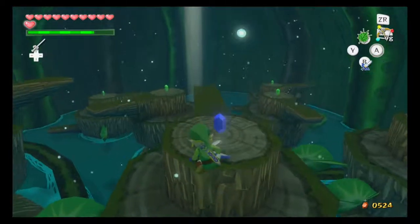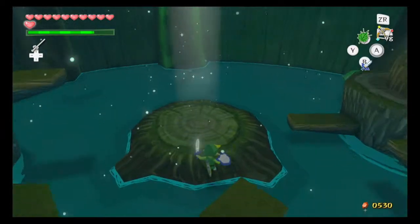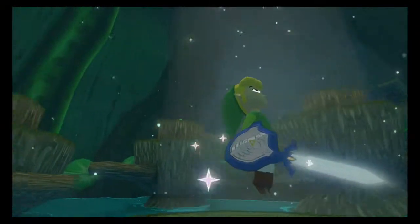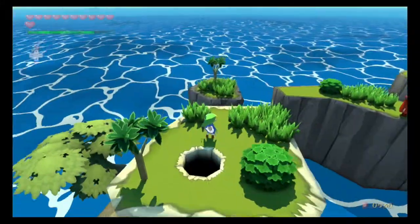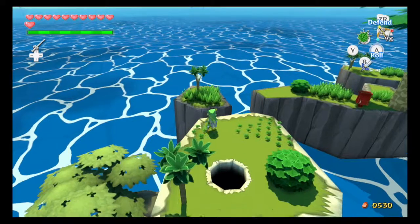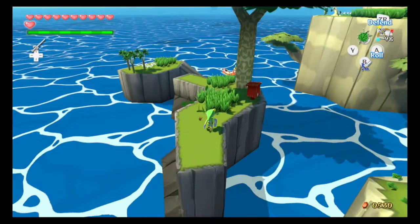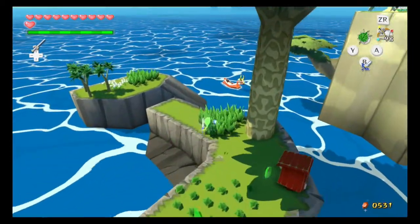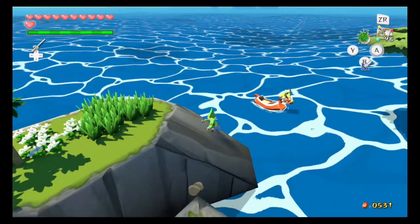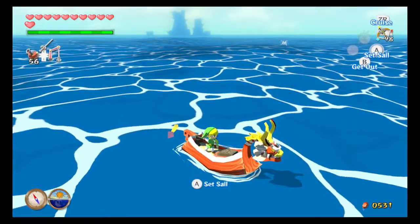My rupee count really took a hit last time because of the treasure chart. I just didn't want to mess with it, so I spent 999 on the auction to get it over with instantly. That's actually a really good trick if you have a lot more rupees than you need. But by the time you have the big wallet in this game, it's pretty close to end game, so the likelihood of needing it is pretty slim.